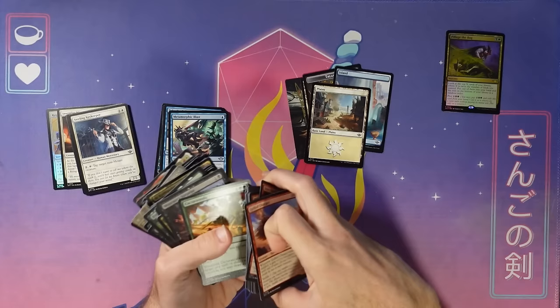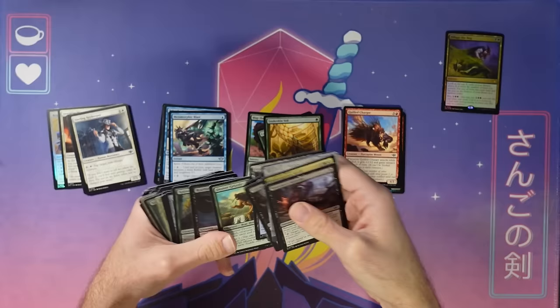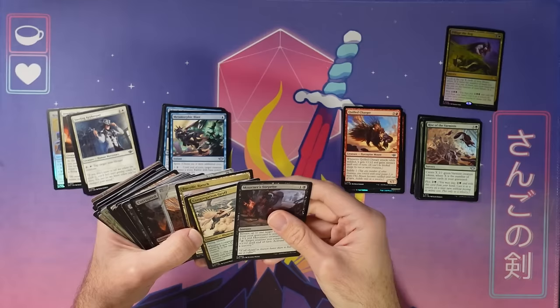So why am I separating them out by color? It's going to help me get an idea of how deep every color is — how many cards of that color there are — and evaluate them on a color-by-color basis so I can see what cards might synergize together. I put them in WUBRG order: white, blue, black, red, green. That's critical. I did this wrong once in a previous video and no one would ever let me live it down.